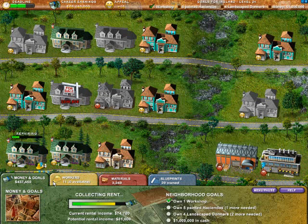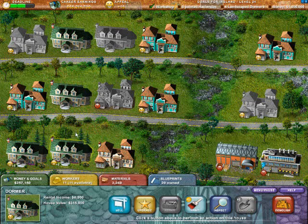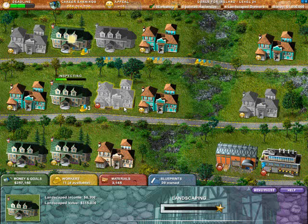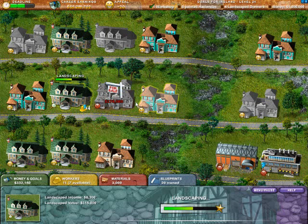$81,000 in rental income when everything's running — that's a nice chunk of change. We're going to lowball that last Dormer we need and get you restored. That's one, two, three, four — there are our four landscaped Dormers. We have our five painted Haciendas. Now we just need a million dollars.